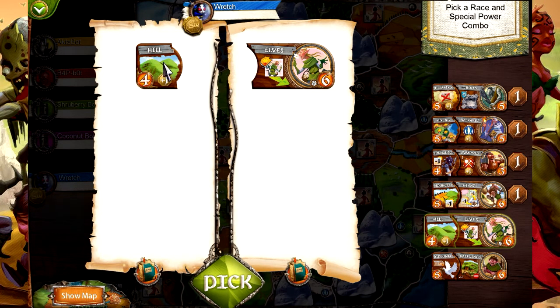Next we have hills - collect one bonus victory coin for each hill region you occupy at turn's end, so any hill you hold at end of turn gets you double the money. And then we have elves. When the enemy conquers one of your regions, you keep all of your elf tokens for redeployment rather than losing one. Normally if troops get conquered, you get some back but minus one - you've suffered casualties. Elves don't have that problem; they always get their full tokens back if conquered. Kind of like the Tolkien ones.